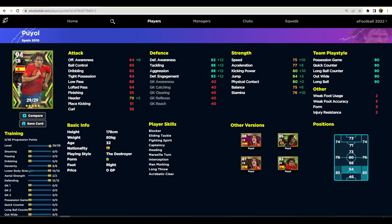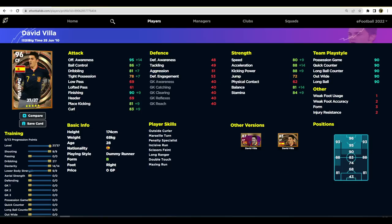Having defensive awareness at 92 also raises his aggression, which is an extremely important stat when you're not controlling the AI. For example, if you've got Puyol and Van Dijk as your center back partnership and you're controlling Van Dijk, the aggression is a key stat in defensive engagement. Tackling is also key with the AI. He's got 79 header, 84 jump, and with the rest of the player skills it's a phenomenal card.